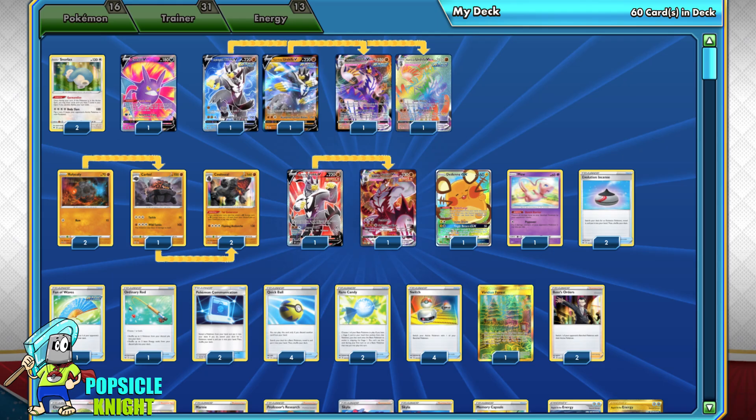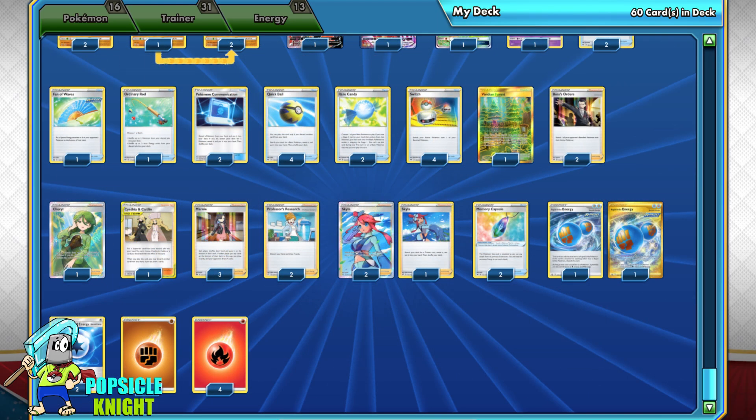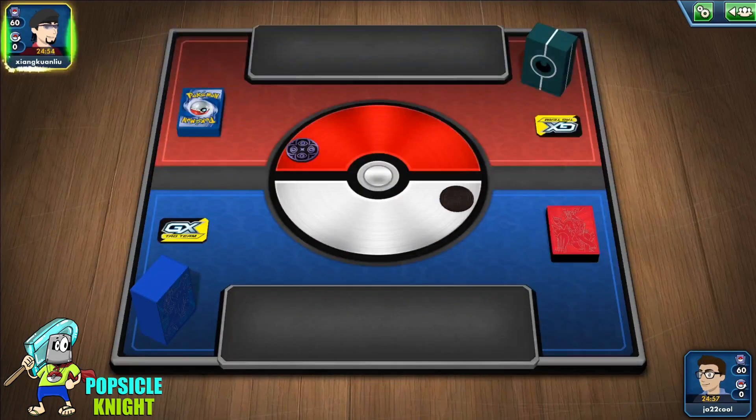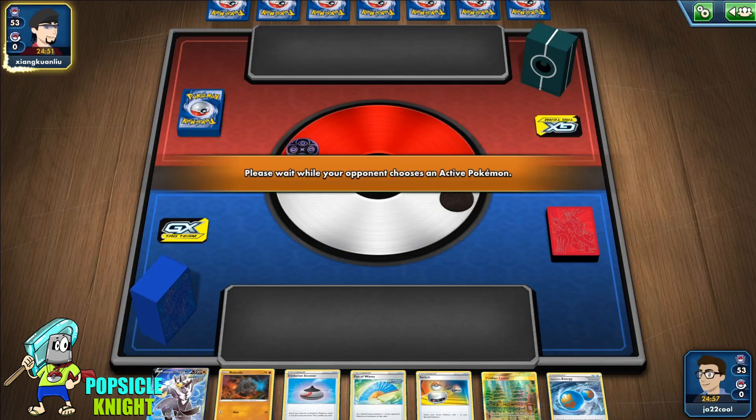And that's pretty much it. The decklist will be in the description below, but enough talk — let's see some gameplay. Our opponent chooses to go first, we're going to go second. We got Rapid Strike Urshifu.